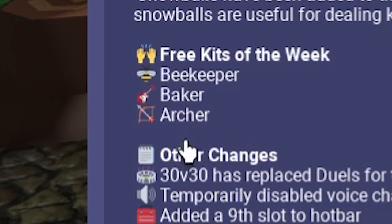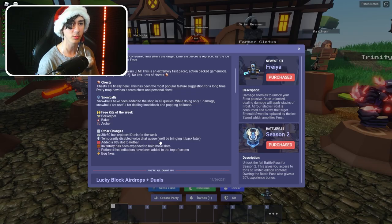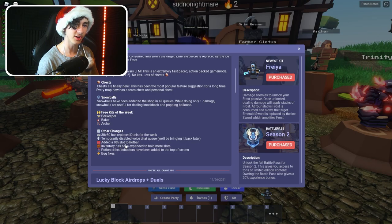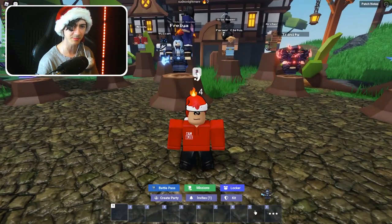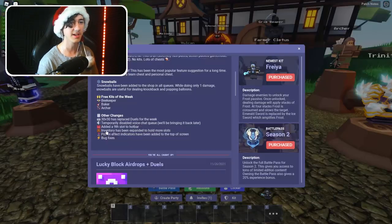Free kits this week are beekeeper, baker, and archer. 30v30s have been replaced with duels for the week. They've temporarily disabled the voice check queue and will bring it back later — I'm guessing probably after the Skywars one. They've also added a ninth slot to the hotbar, so before this there was only eight. The inventory has been expanded to hold more slots.